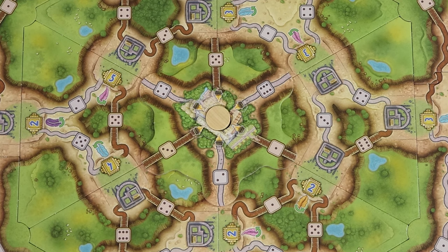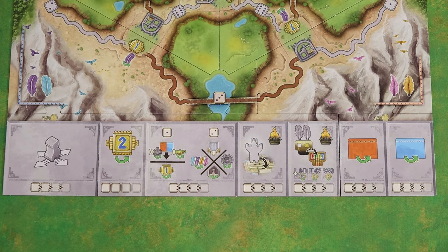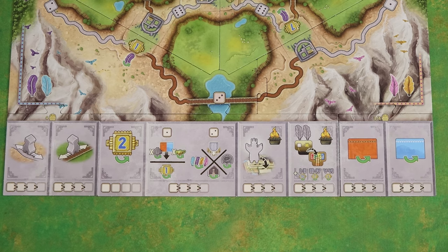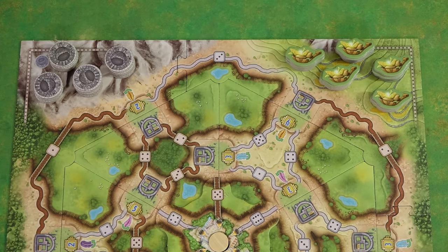Place the fire token on top lining the fire icons up with the routes. Attach the three parts of the action board to the bottom of the main board, with sides facing up according to the number of players. For a two-player game it should look like this, for a three-player game like this and for a four-player game like this. Place the offerings tiles here and the food tiles here.